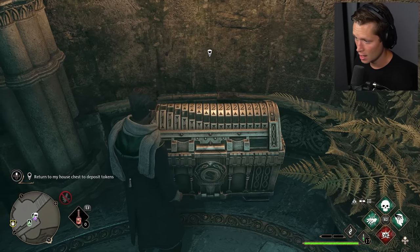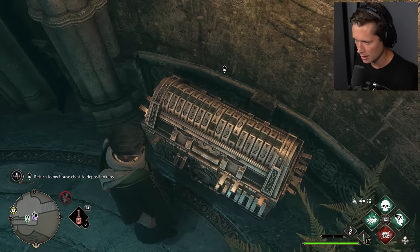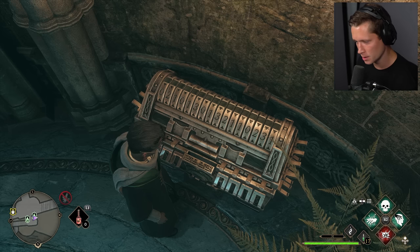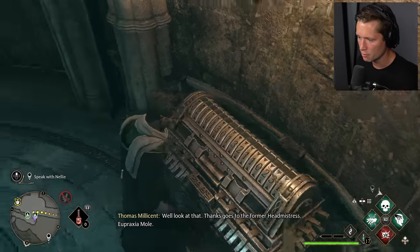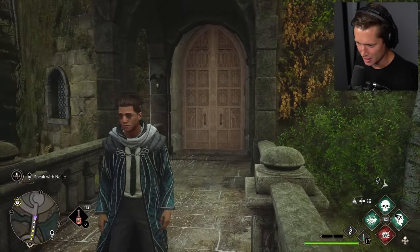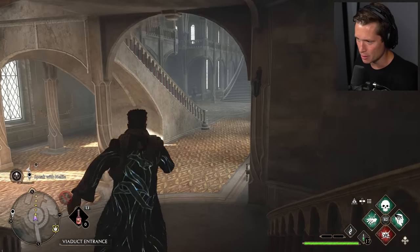I didn't even realize this was a full chest. It's gonna unlock itself. I'm pretty sure we're getting some sort of a — there's the code: 021-0131. Did we get anything? Look at that — Relic house uniform. Thanks go to the former headmistress, Praxia Mole. That is what I'm talking about. Look at the fluorescent edging on this — fluorescent details. Your boy is now basically prefect of Slytherin, but a lot cooler.